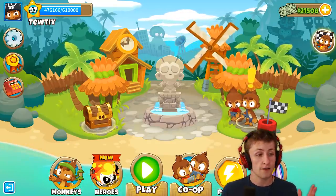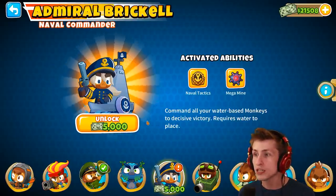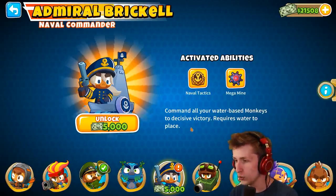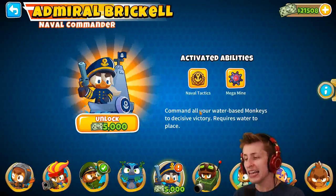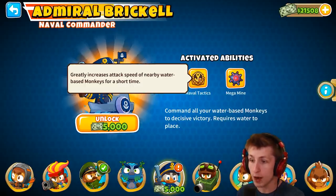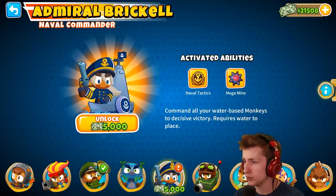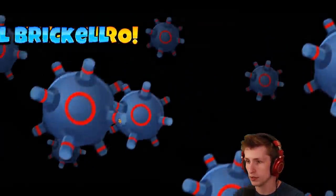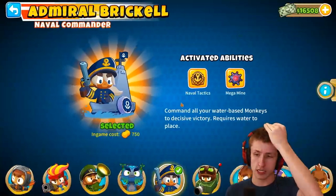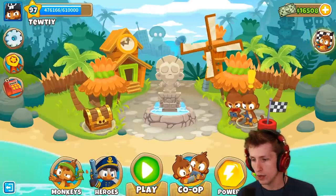The biggest thing of the update is the new hero, Admiral Brickle. She looks pretty awesome. She commands all your water-based monkeys to decisive victory and requires water to place — I like having a water-exclusive thing. Her naval tactics ability greatly increases the attack speed of nearby water-based monkeys for a short time and deploys a huge sea mine capable of destroying big balloons. She doesn't have any skins, and in-game she costs $7.50.